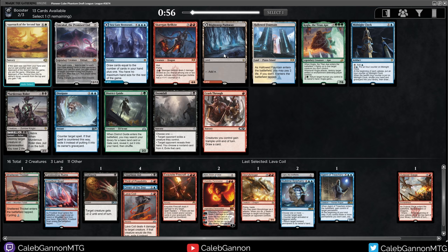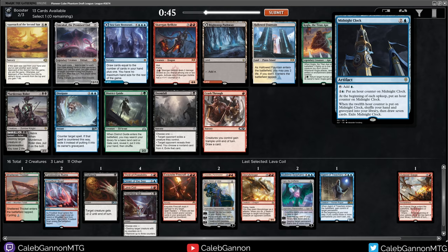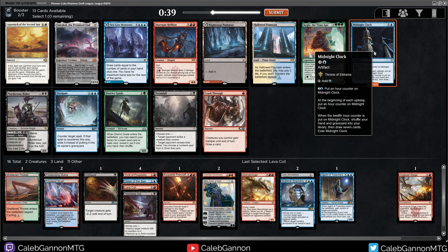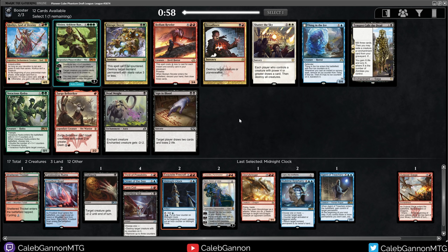Blightstep Pathway does give us black-red if we want to go straight Grixis. I do love Midnight Clock — this really helps you in a controlling deck because it accelerates you, and if you're running Sublime Epiphany, Ugin, or whatever, you do want the acceleration, and then it just refills your hand. So I'm actually going to take that. It's a card I think I value higher than most people, and I don't know what that says, but I like the card.